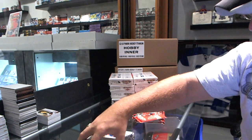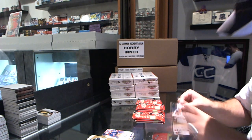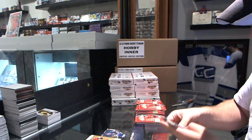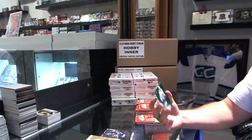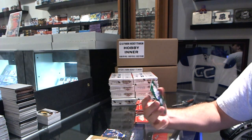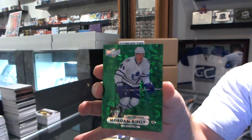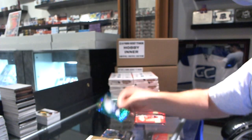Ultra for the Edmonton Oilers! Grant Fuhr! Metal Universe of Brett Hull for the St. Louis Blues. We've got for the Toronto Maple Leafs, Precious Metal Gems Emerald, number 10, Morgan Riley. PMG — Morgan Riley. That is gross.